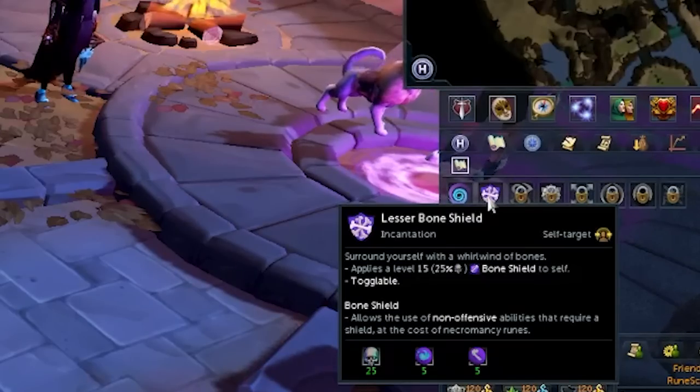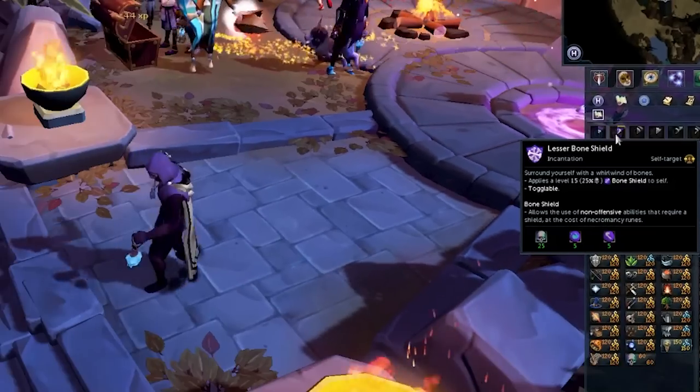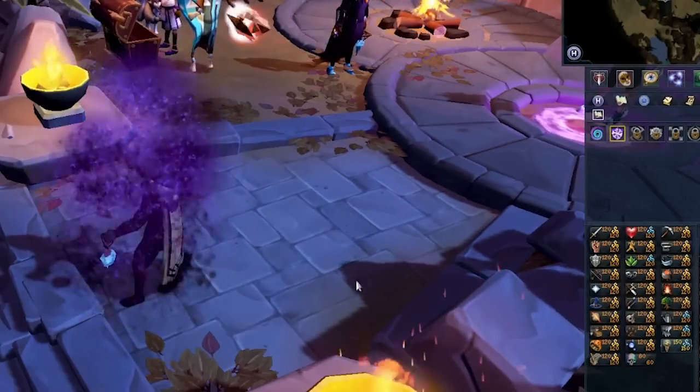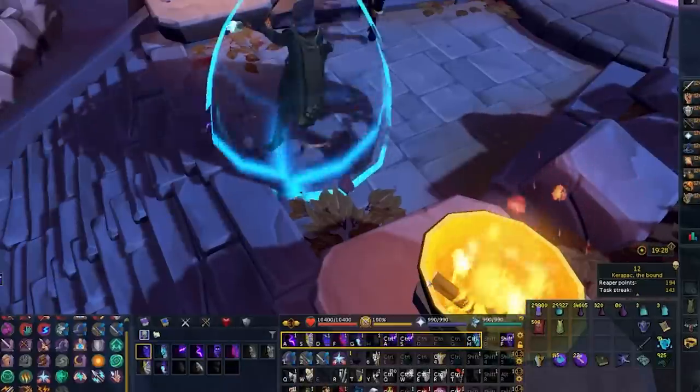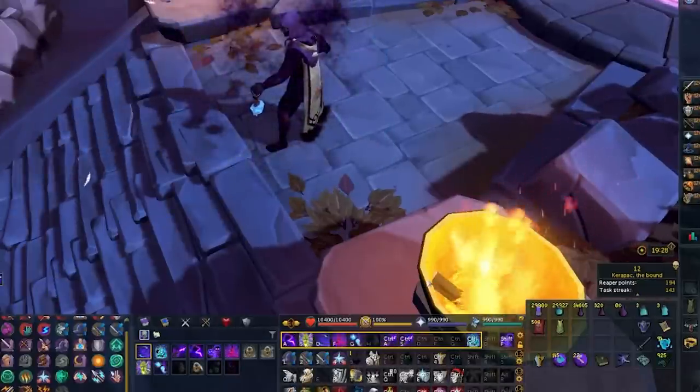Task 4 is to use Reflect while lesser bone shield is active. To activate it, you'll find it in your incantations menu — all you need to do is click on it provided you have the correct runes in your inventory. From that point, use the Reflect ability and you'll get the achievement.